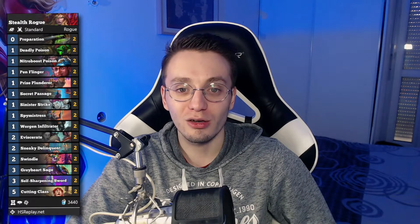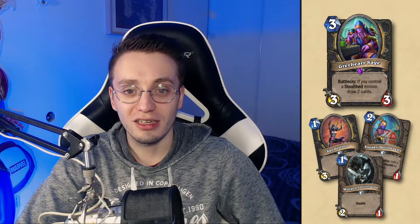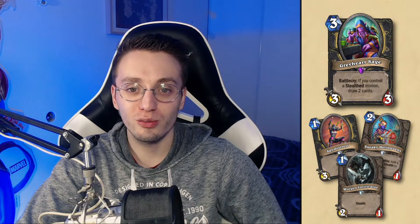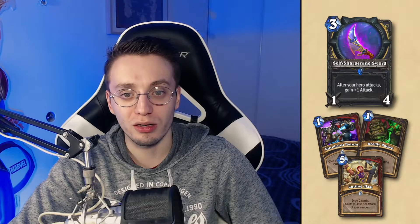What you need early on with this deck are your minions — Spymistress, Sneaky Delinquent, Organ Infiltrator, and Greyheart Sage. These are the cards that will create pressure and force your opponent to be on the back foot. But one of the most important cards is the Self-Sharpening Sword. If you manage to get it soon enough, you'll be able to boost it and deal an incredible amount of damage throughout the game. To do that, you have Nitro Boost Poison, Deadly Poison, and Cutting Class. Cutting Class is not really a boost for your weapon but will cycle through your deck.